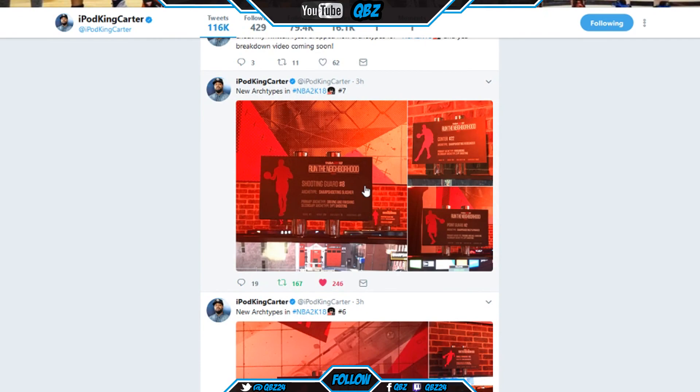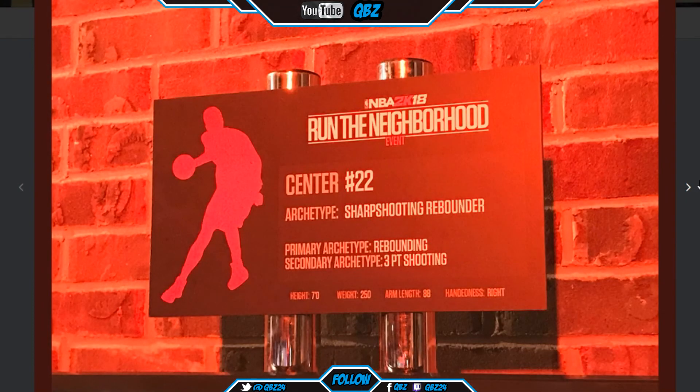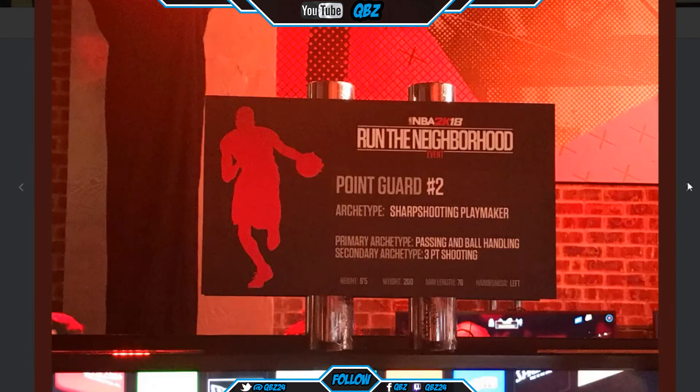Last three — sharpshooting slasher. Primary is driving and finishing, secondary is three-point shooting. 6'7", 220, arm length 79. Then sharpshooting rebounder — primary is rebounding, secondary is three-point shooting. Seven foot, 250, arm length 88. You ain't gonna get blocked at seven foot — that's dirty when they're rebounding.